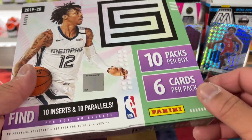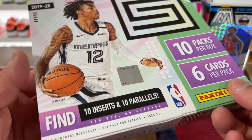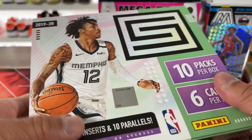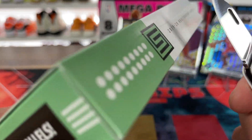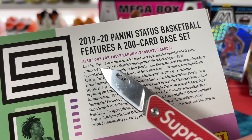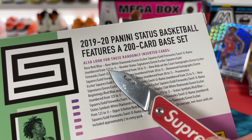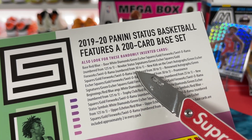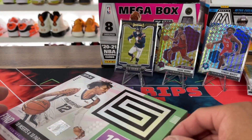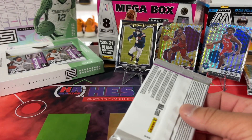I don't know everything — I'm just a hobbyist like you guys. This Status box: ten packs, six cards per pack, ten inserts, ten parallels. This is from 2019-20, so this is not LaMelo's year, it's the year before. You can get autographs — I think that's Ja right there. Swirl-O-Ramas would be crazy to hit. Parallels include base, red, blue, white diamonds, green squares, fireworks, Swirl-O-Rama numbered to 125. There are no guaranteed autos in here, but there are nice numbered hits. I'm hoping to get something this box.